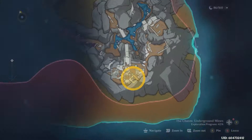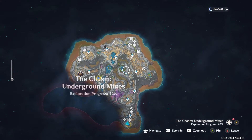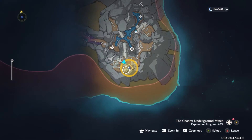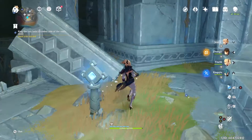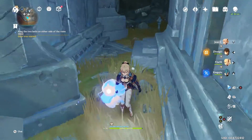Hello, welcome back, this is Crazy Bat Lady. I just want a quick guide on how to do the two puzzles for the bells as you progress through the main story in the Chasm. There's going to be these two bells that you need to set off, and there's going to be a couple of puzzles going along with them.